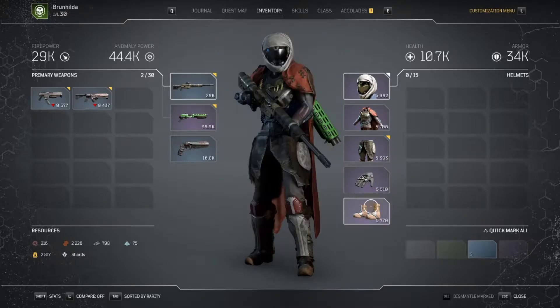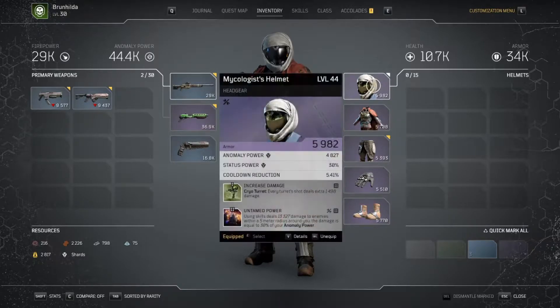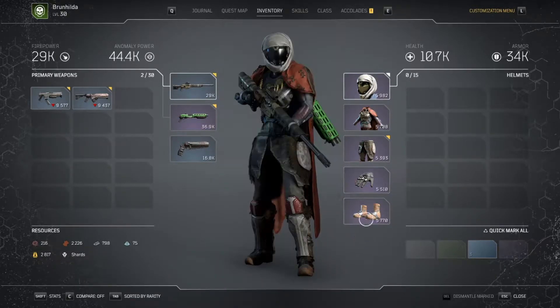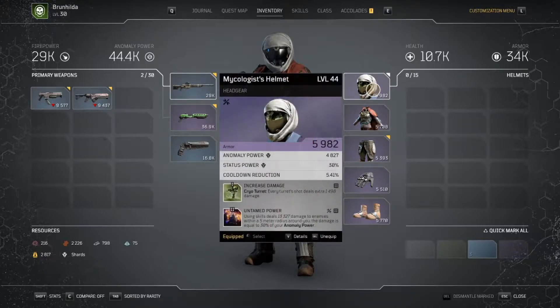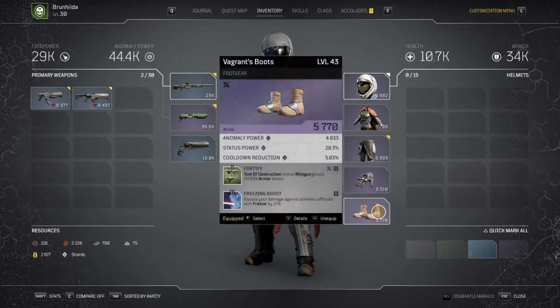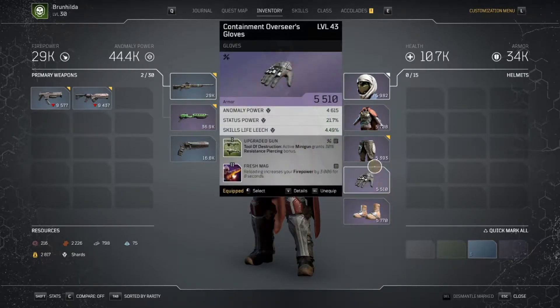Those are the most important stats for all of your gear. If you can't find high level stuff, just get the highest level item that you can that has those stats on it and just upgrade it as you go. That's how I've been doing it pretty much.